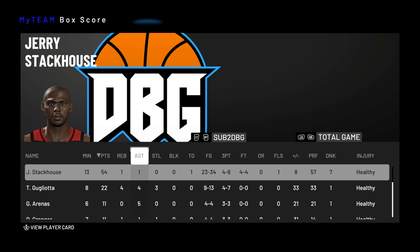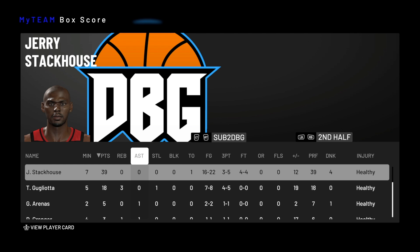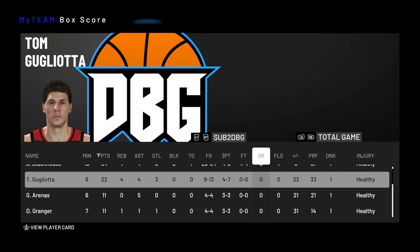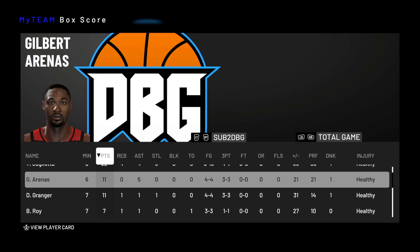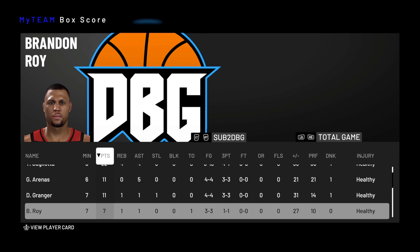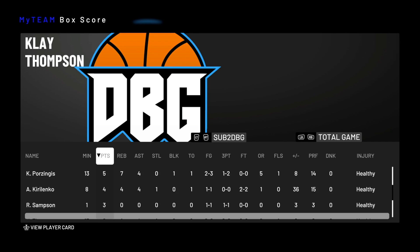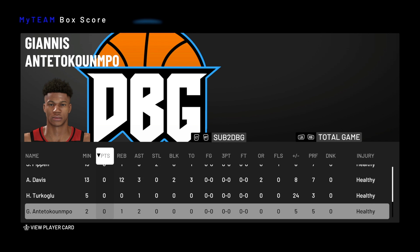For us, Jerry Stackhouse was plus eight - 23 of 34 from the field, scored 54 points, 4 of 8 from three, 4 of 4 from the free throw line, one rebound, one assist. Tom Gugliotta went 9 of 13, and in the second half he was 7 of 8 with 18 points. Second half, Jerry Stackhouse went 16 of 22 - he had a really, really good second half. The bench just killed him: plus 33 for Gugliotta, 21 for Giannis, 31 for Danny Granger with 11 points, Brandon Roy at 7, Porzingis at 5, Kirilenko at 4, Sampson at 3.